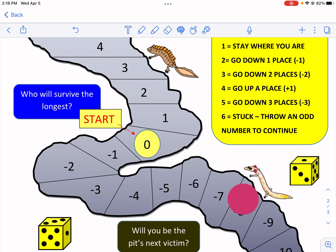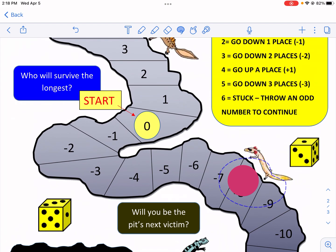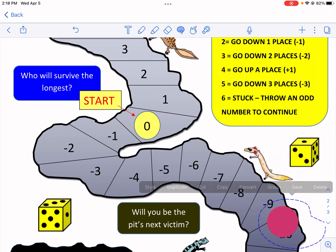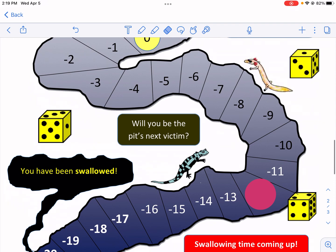I roll the dice and get a five and a two. Five is minus three and two is minus one, so that gives me minus four — I go down four places. So now I'm down to negative 12. When both rolls are negative they combine to get more negative — that's how you add and subtract integers. I have tons of videos on adding and subtracting integers if you're wondering.